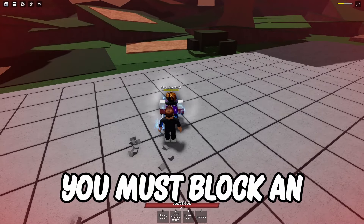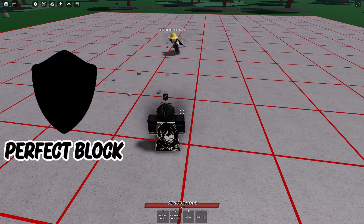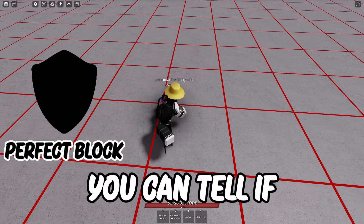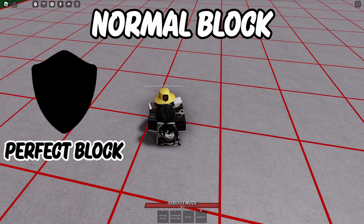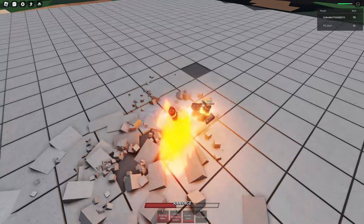To perfect block, you must block an opponent right before they hit your block with an m1. This means you cannot get one if they try to front dash you or hit you with an ability. You can tell if you got a perfect block based on the sound, and a sound indicator also plays when you hit a perfect m1.